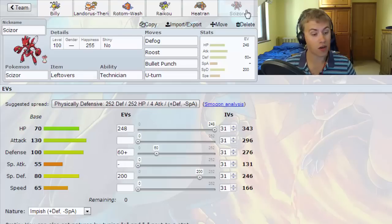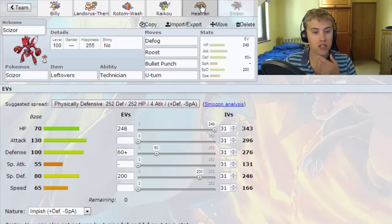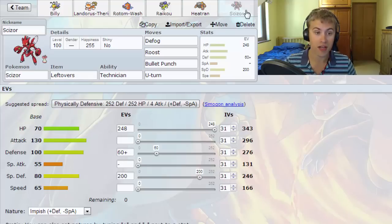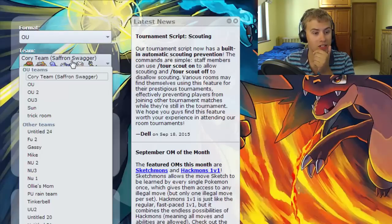Next up we've got Scizor, which is a bulky Scizor with 60 in Defense and 200 in Special Defense — that should be really bulky and round off a nice Rotom-Heatran-Scizor core. It's got Defog, Roost, Bullet Punch, and U-turn, completing a five-member Volt-turn core. We've also got Stealth Rock on Heatran, which is really nice. This also gives us an opportunity to remove hazards with Defog, which Volt-turn teams really struggle against.